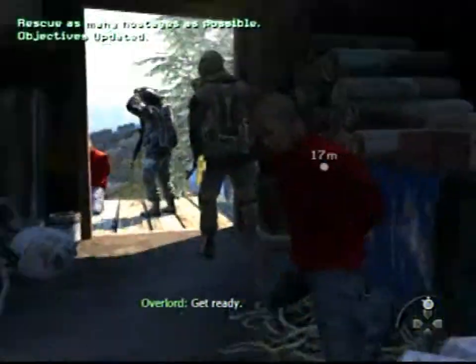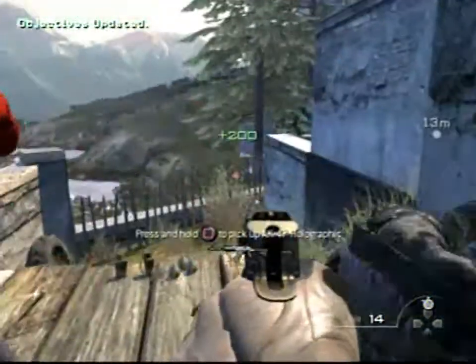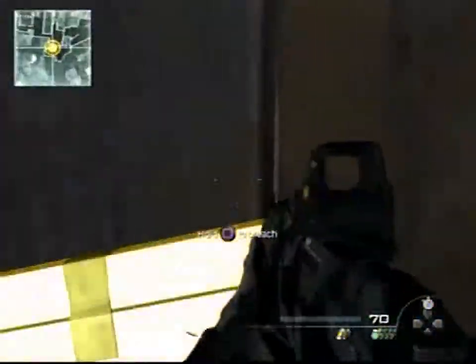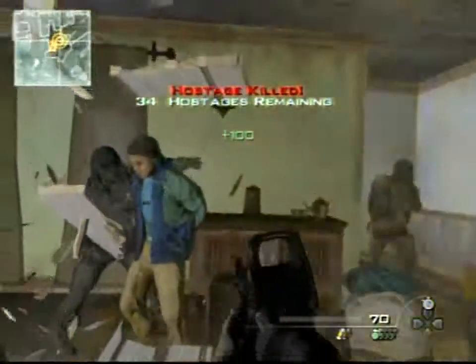Right here you spawn — you're kind of handcuffed behind your back, you see this guy, you take the deagle, and BOOM! So right here I pick up an AK, and I make a hasty run towards this door, because one of the hostages right here ends up dying really quickly.